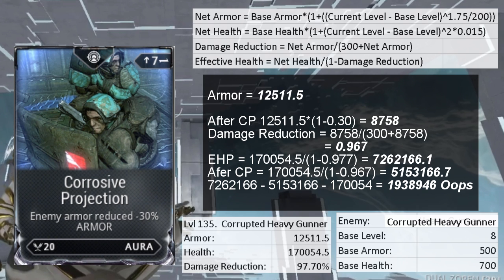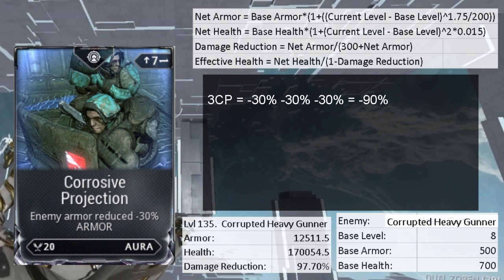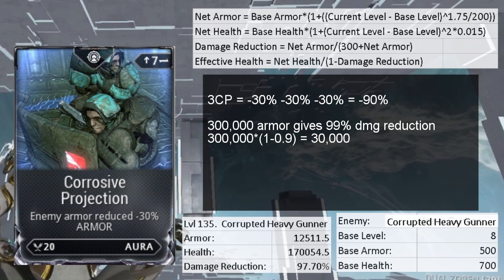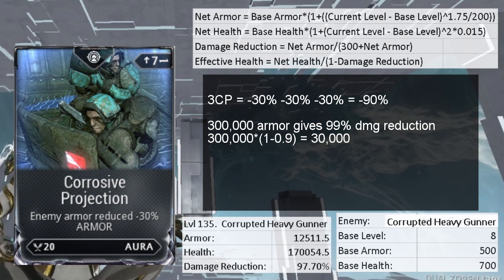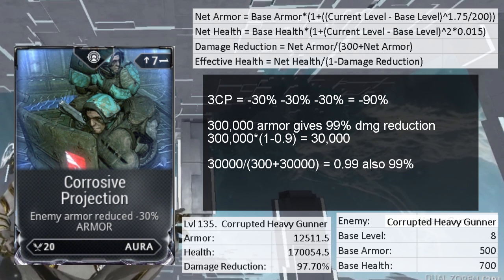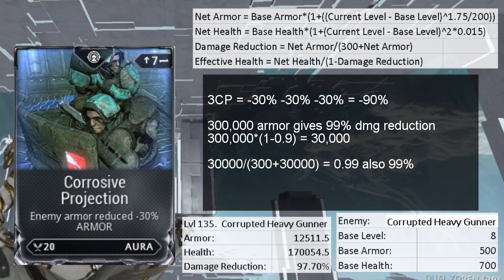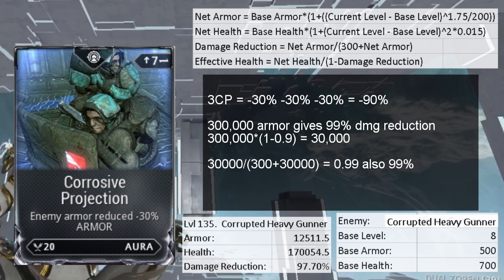Just to make it obvious — I'm going to exaggerate. If you have 3 corrosive projections making it minus 90% armor, and you enter an endless mission where enemies have 300k armor, that's a damage reduction of 99%. With minus 90% armor they'd only have 30k armor, and their damage reduction is still 99%. For extreme cases, corrosive projection is not good unless you achieve minus 100% armor. In general and low-level missions it helps a bit, but to me it's not worth the aura slot.